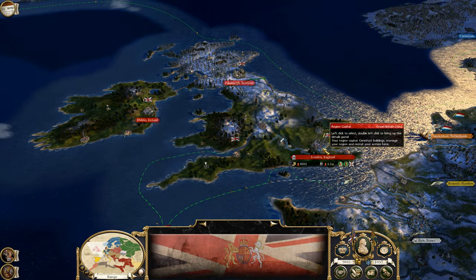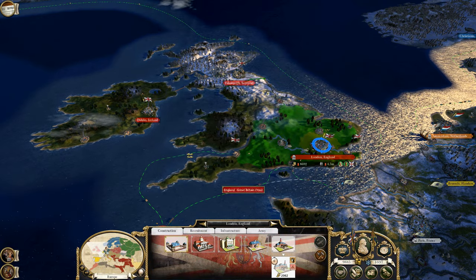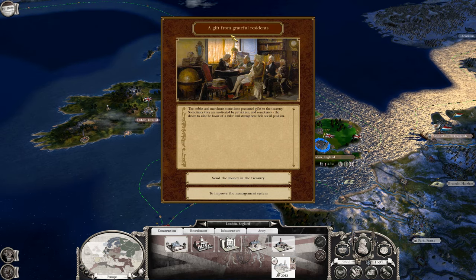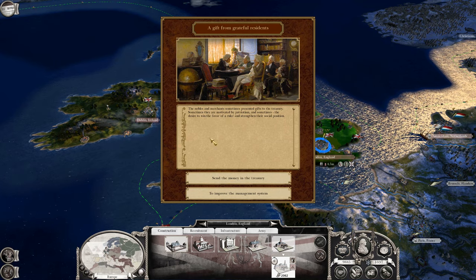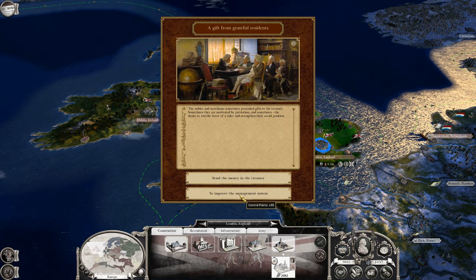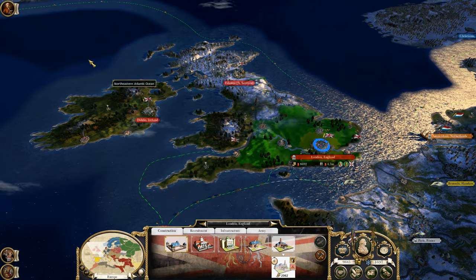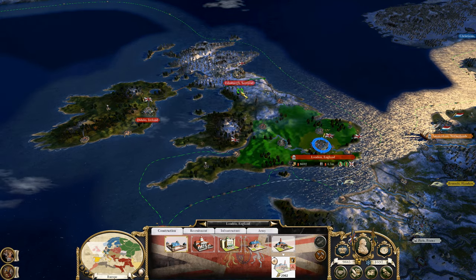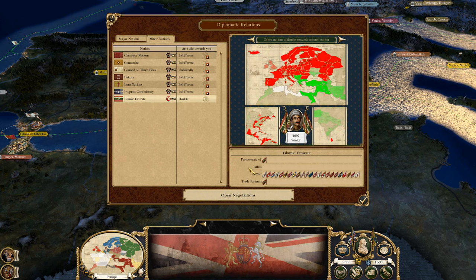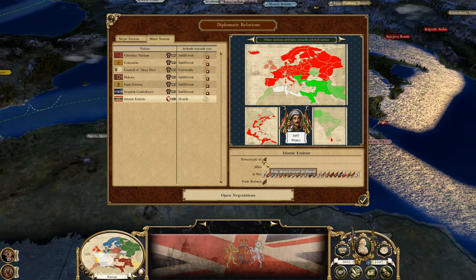We have our grand museum constructed. Discontent among the peasantry — we'll do the hit in funds, I don't want to take the hit in stability. A gift from grateful residents — let's send the money to the treasury, so we got more money. Religion and culture. Islamic Emirate — well, they're hostile anyway and they're at war with everybody. It put their protectorate of Ottoman Empire.